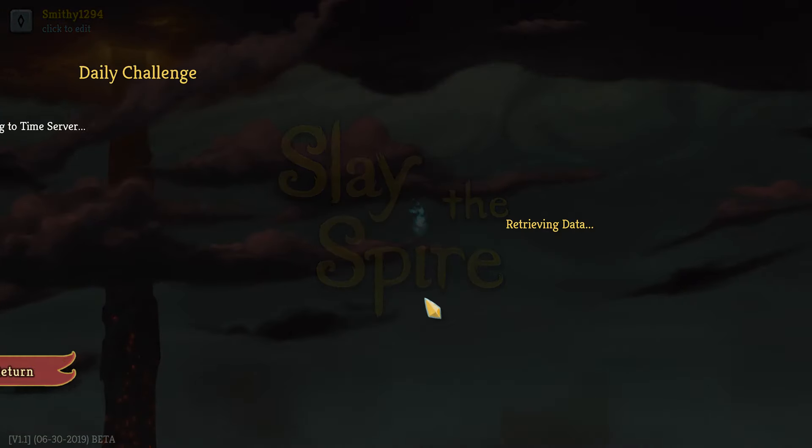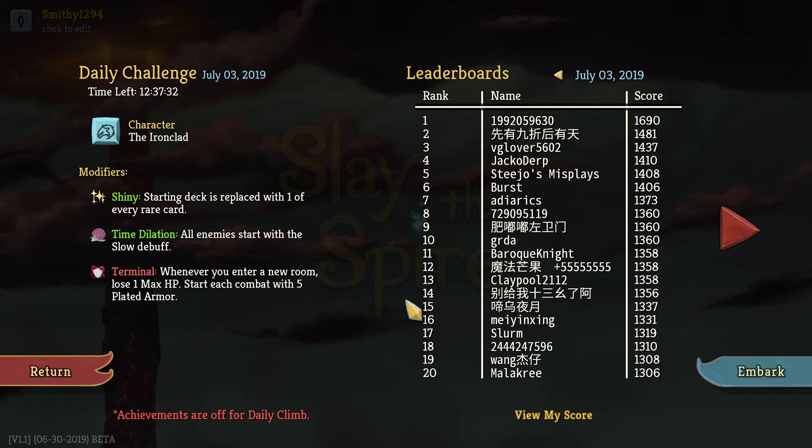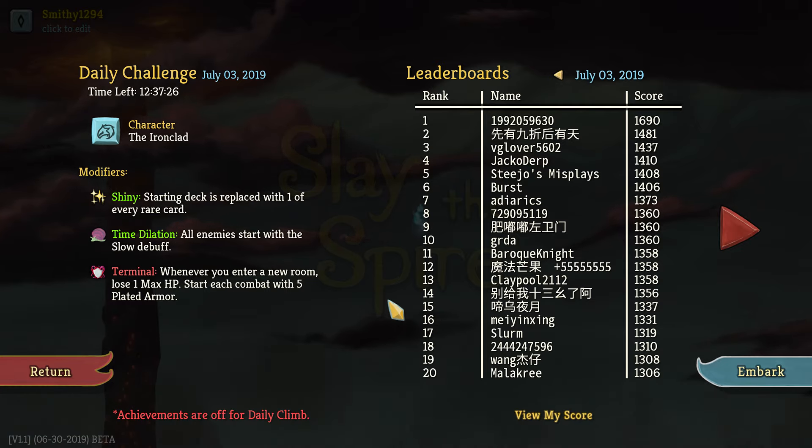Alright guys, welcome back to some more Slay the Spire and welcome back to another daily. Today we're playing as the Ironclad with Shiny. Starting decks replace with one of every rare card. Time Dilation - all enemies start with a slow debuff. And Terminal - whenever you enter a new room, lose 1 max HP, but start each combat with 5 weighted armor.